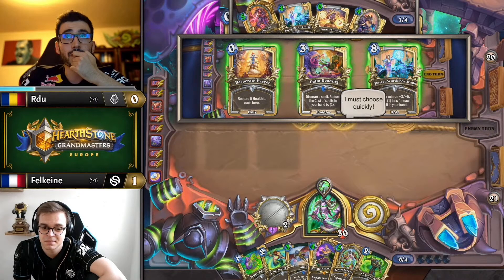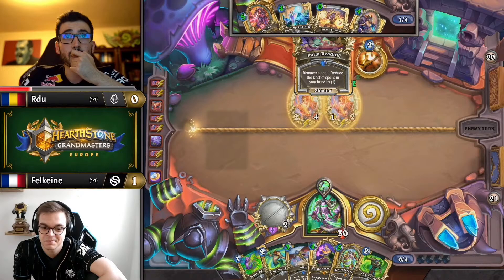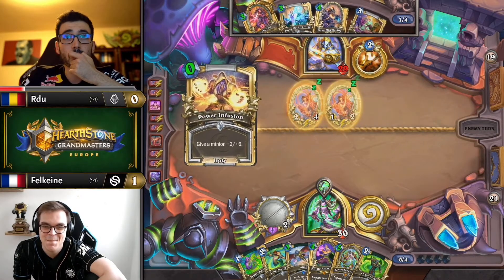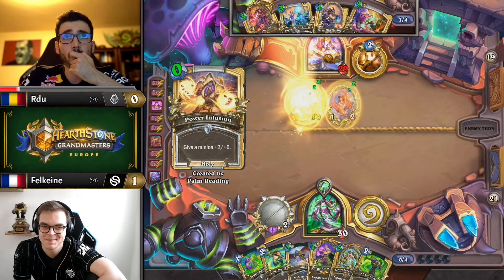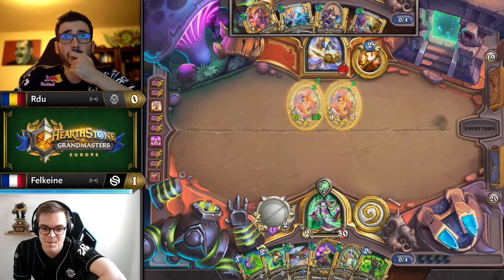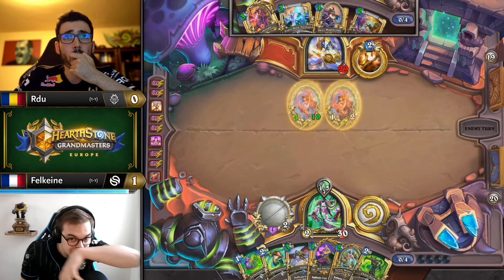A tricky choice here, because although palm reading is almost an insta-pick in all circumstances, the fact that he has zero-mana power infusion and could have played another zero-mana card — that's four reductions, which then could have made something else playable.